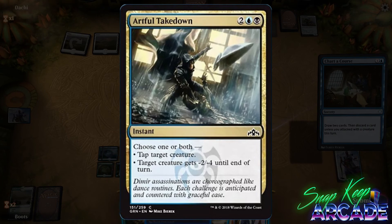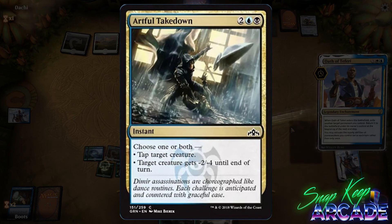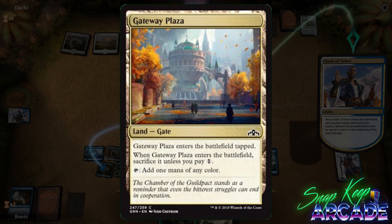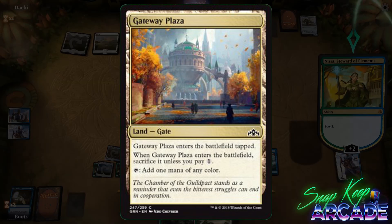Artful Takedown costs two colorless, one blue, and one black for an instant. Choose one or both: tap target creature, or target creature gets -2/-4 until end of turn. This card is great removal in limited and will close out a bunch of games — you get to kill a four-toughness creature and tap down a big threat to swing in for the win.